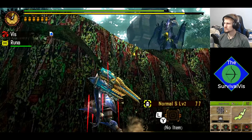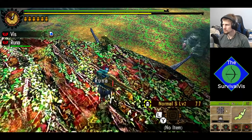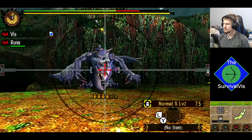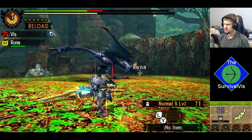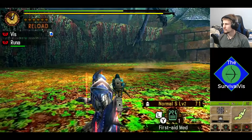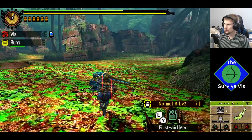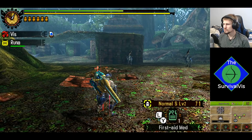Actually smacked it off midair. Come down here, thank you. Now it's going to go back up again. It didn't actually mount it — I was kind of hoping I would have. I think it's actually pretty low on health — it's already instant raging. Good work, Runa. I think it's out of the area again — I just don't know if it's going forward or back. Kind of makes me wish I had a paintball. Is it in the next spot? Yep, it is. And it is limping — it shouldn't be very long now.